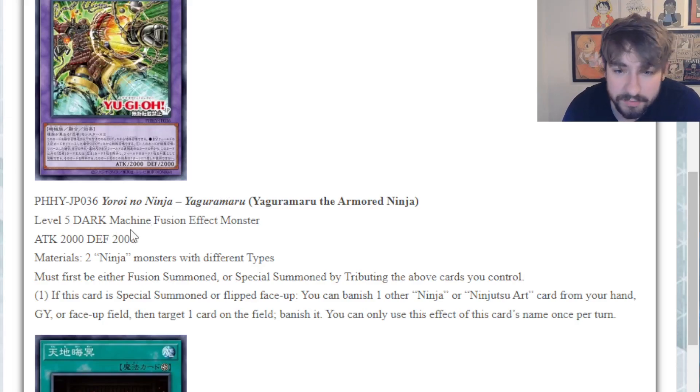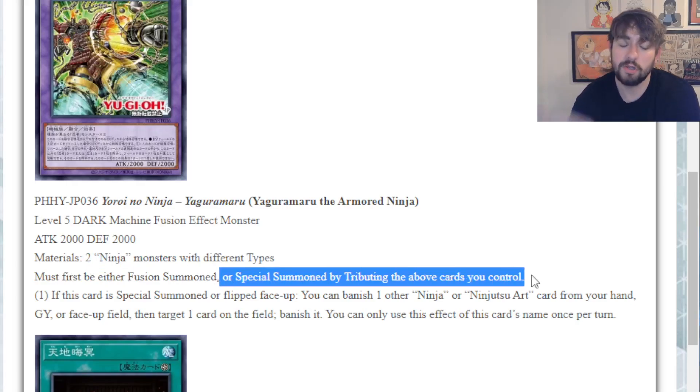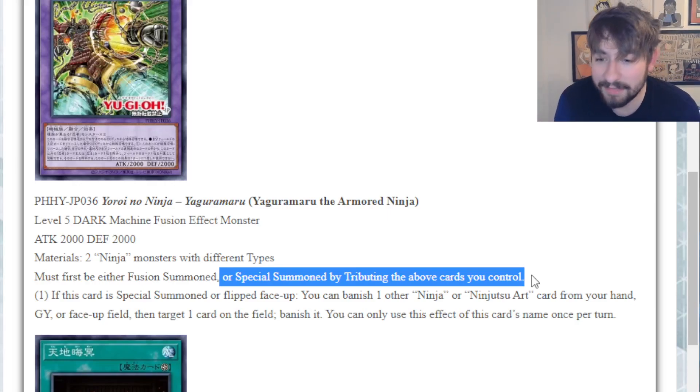Wouldn't have guessed dark machine, but it doesn't really matter. 2000/2000 for the stats - that's fine. His materials are two ninja monsters of different types, and he must first be fusion summoned or special summoned by tributing those cards you control. I love that they're making ninjas another contact fusion deck - just put two ninjas on the field and you can plop this guy or Mizen. Really good.